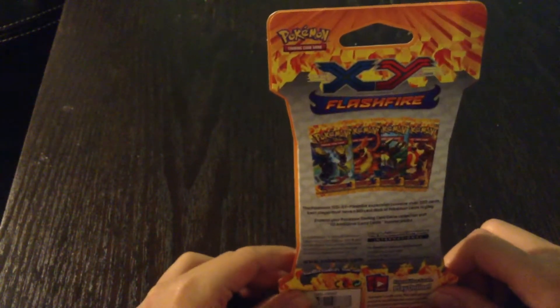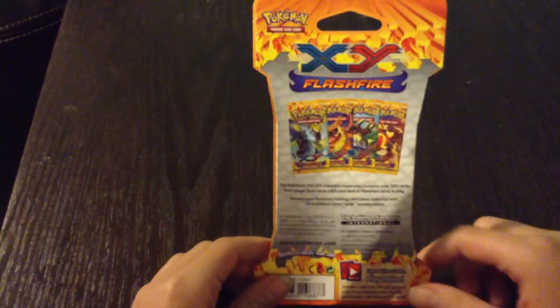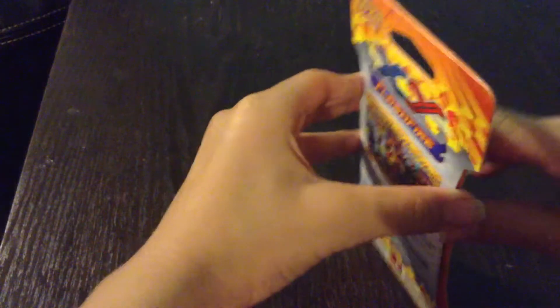And then in the back shows the four packs: Mega Charizard X, Mega Charizard Y, Mega Kangaskhan and Pyroar and all that. Those are all the packs and I'm gonna open it up right now.